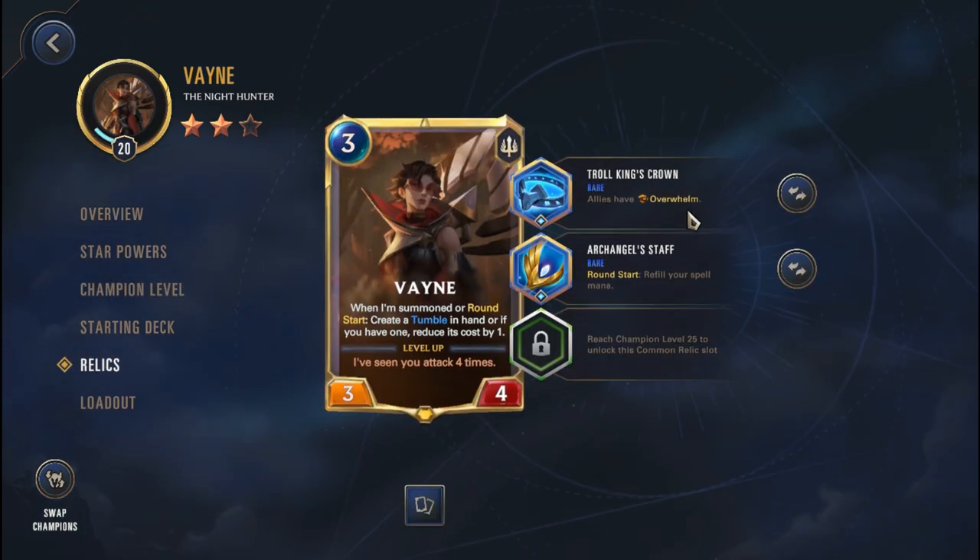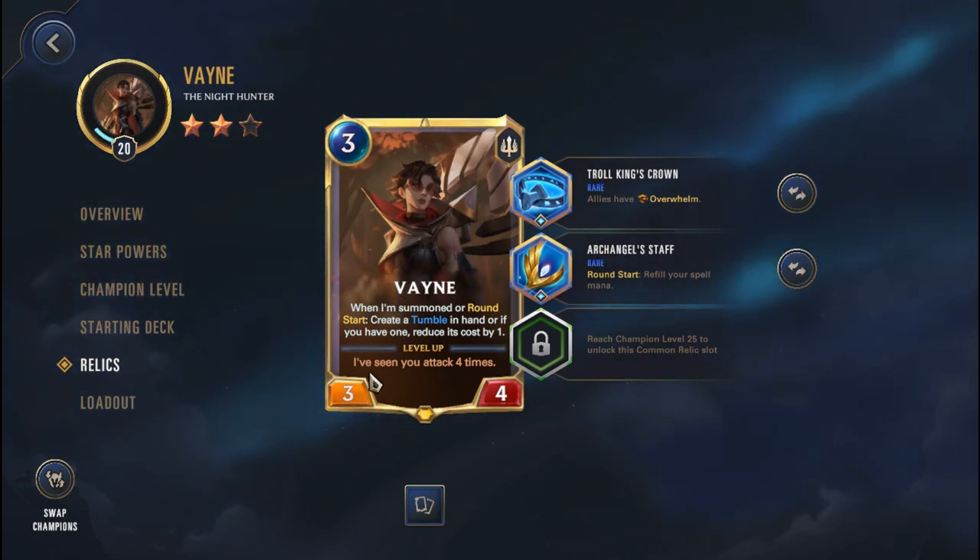In terms of champion level, I am going with level 20 Vayne, which means I do have access to Hero's Welcome. I'm missing out on the 40-star Nexus Alpha at level 28, and the 3rd Relic slot at level 30, but I think it should be alright. In terms of Relics, I am going with a Throw King's Crown and an Archangel's Staff. The reason is we're going to be getting a lot of buffed-up attack stats on the Vayne cards, so Overwhelm could be really useful.